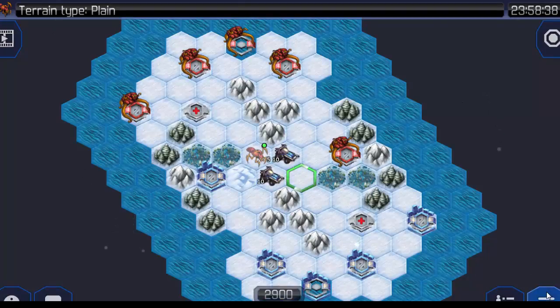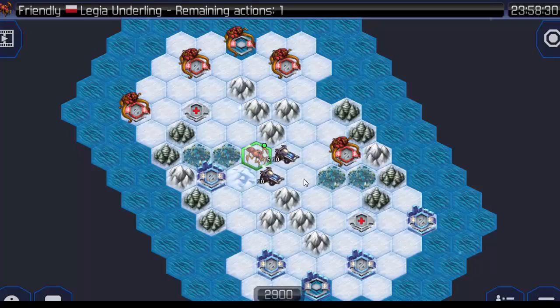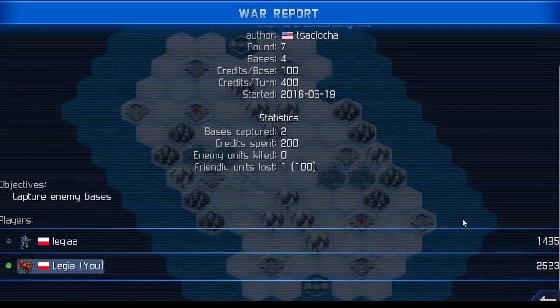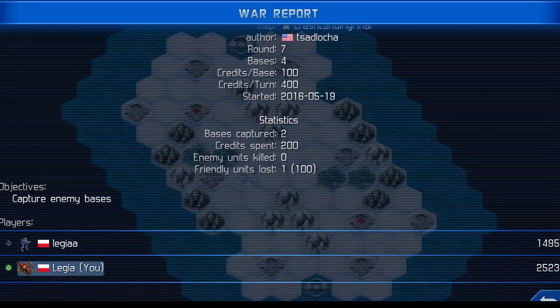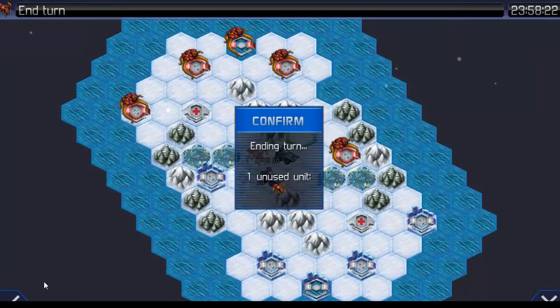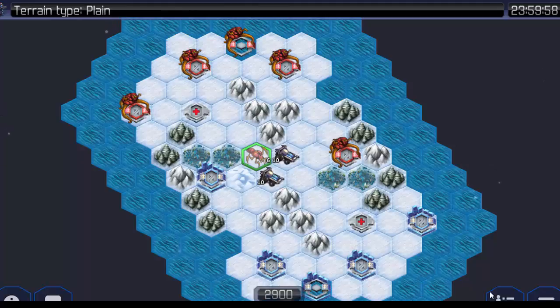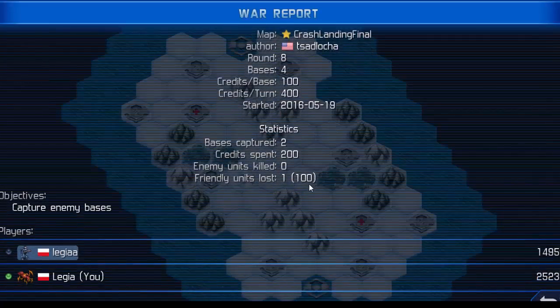Let's try to undo. I must make 1 move and then undo turn. Still no underlings. I will try to end my turn — 1 unused unit. Where is my second unit? Ending turn, and still 1 unit is lost.